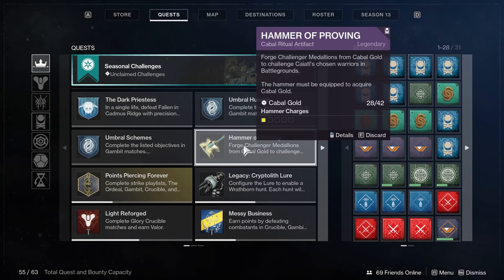My hammer charges are currently one of five — it starts at one of three and I've upgraded it slightly. You'll also see I've got some Cabal Gold. The gold is what you earn throughout the system: you can earn it from strikes, public events, Crucible, Gambit, and apparently dungeons drop some per encounter. Gambit seems to give about eight gold for me, and Crucible also about eight since those are shorter.